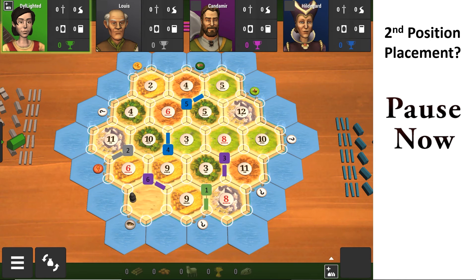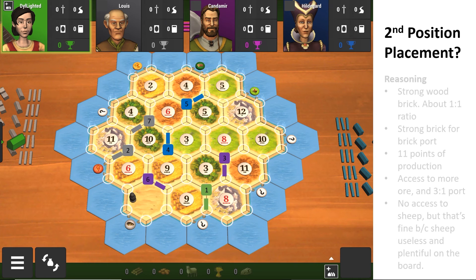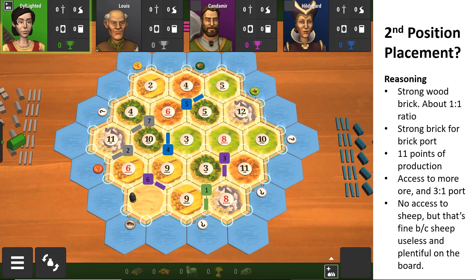If you're in second position, where would you place? I would place on the 4-6-10 because you get a strong 1-to-1 wood-brick ratio — six points of wood, five points of brick — and you start off with a free road, which is really nice. It satisfies the high brick requirement for the brick port. In general, this is 11 points of production, which is very strong. By placing on the 4-6-10, you secure the 4-10 and eventually get more ore and a 3-4-1 port. The only issue is no access to sheep, but that's fine because you have ports and sheep is relatively plentiful on this board.